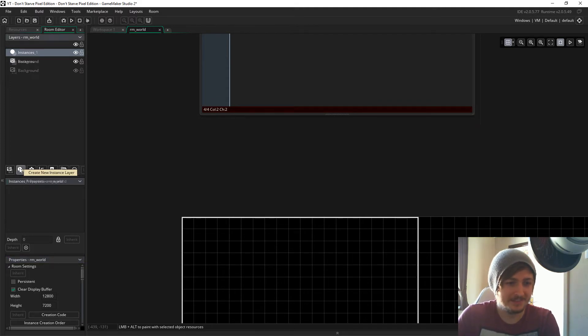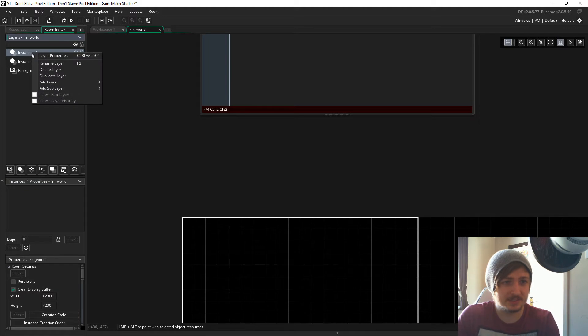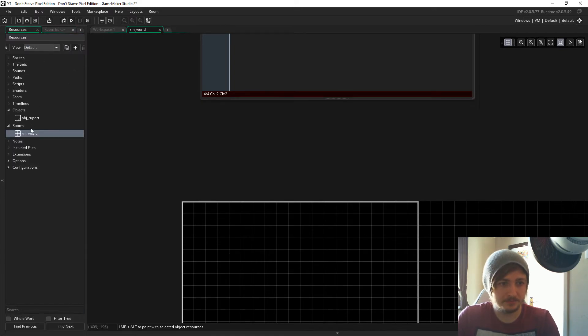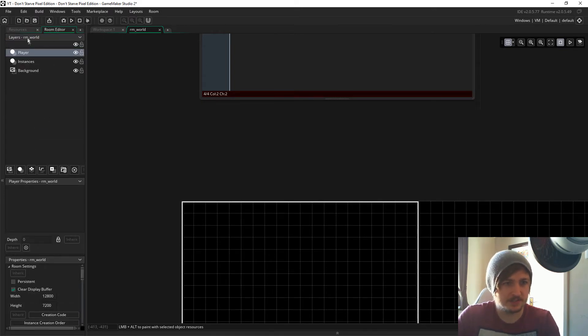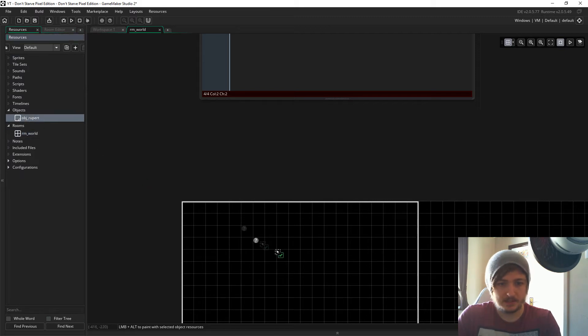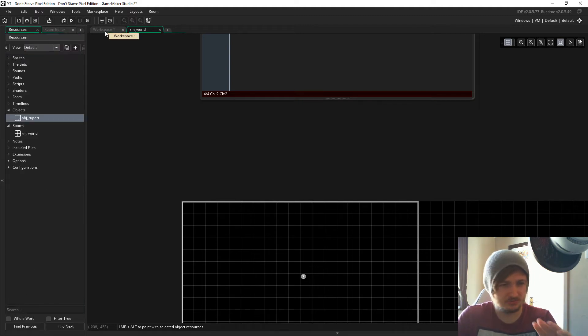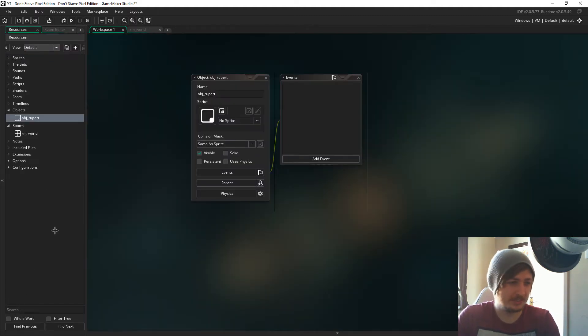First, we need to have a new instances layer and I'm just going to name this 'player'. I want the player to be on the player-level instance level, right at the top, because later on we're going to want to be deactivating a lot of instances in the instance layer and we never want the player to be deactivated. We'll talk about that later on — let's just focus on what we're doing here.